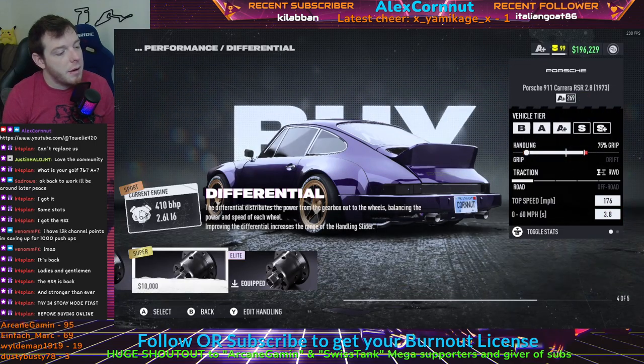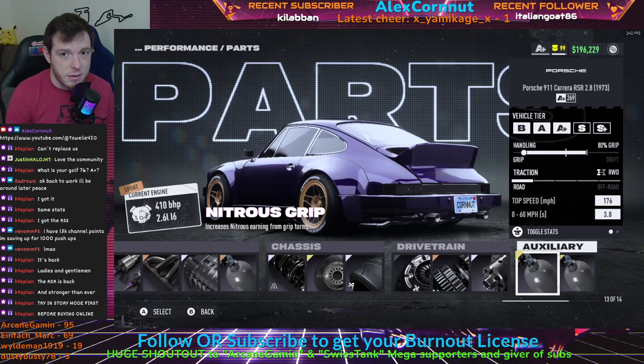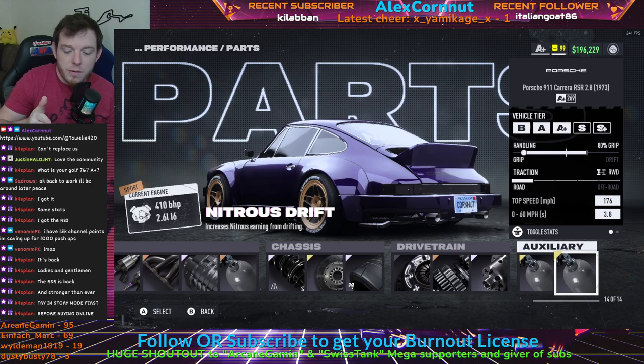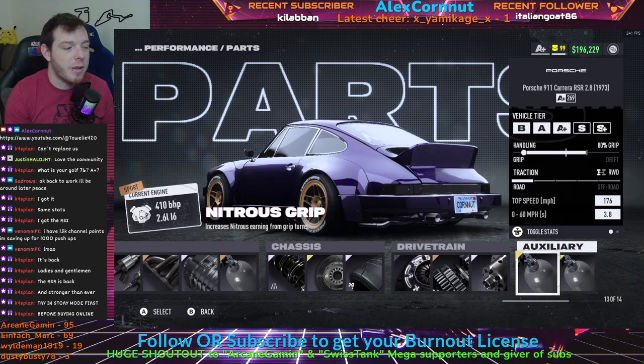Run the Elite Differential because this car never gets to 100% grip, so you need the Elite Diff to get the slider as far over as possible. For auxiliaries, I run Nitrous Grip and Nitrous Drift on this car because it both slides and grips. In some corners you'll literally drift in and then grip out — you're getting both, a double whammy. Get spicy with it — run both grip and drift and every corner you're getting something.